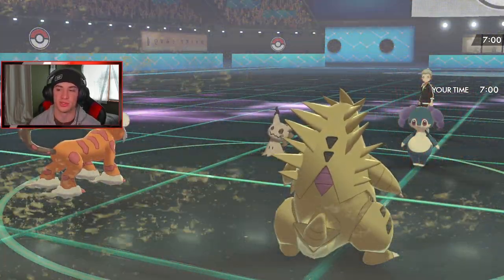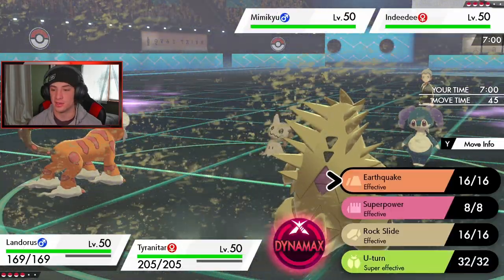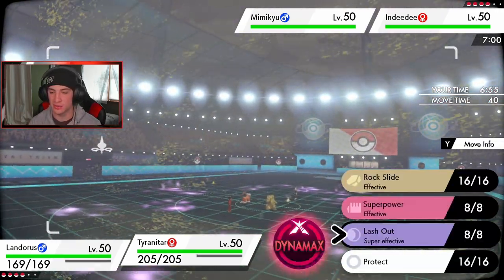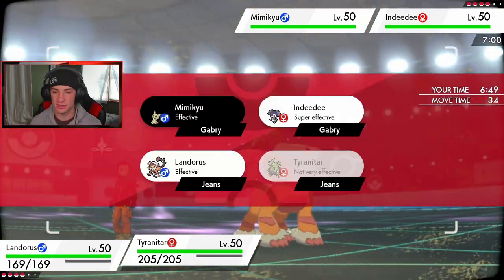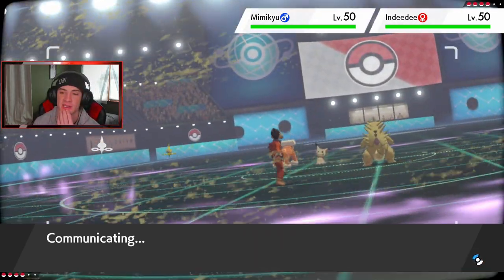Seeds come in — it's a Special Defense boost from Grassy Terrain, which is actually better for us. I'll drop a U-Turn. If we hit Mimikyu we just take off the Disguise. I'm throwing it over on the Mimikyu slot and then Lash Out. I'm not going to Dynamax yet — saving it. Could see him Dynamax Mimikyu and go for a Max Starfall onto my Tyranitar.